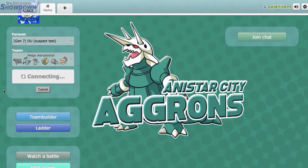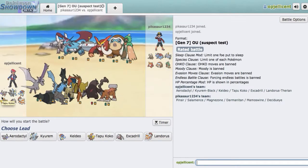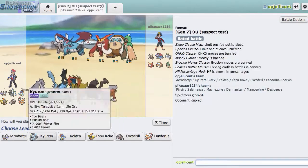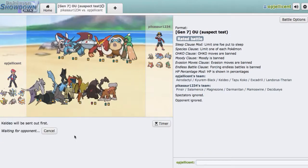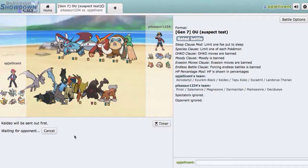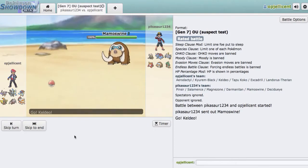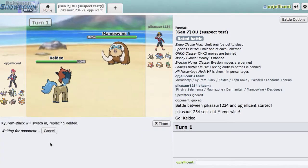I understand that guy forfeiting completely, but I would not have forfeited so early. We'll see what we want to do right here. I think Kyurem-Black is a fine lead — I don't really see a bad Kyurem-Black lead. This time I'm going to do what I said I would and do it properly. I'm going to go lead Keldeo, and then actually switch out into Kyurem-Black on the Decidueye Ice switch.